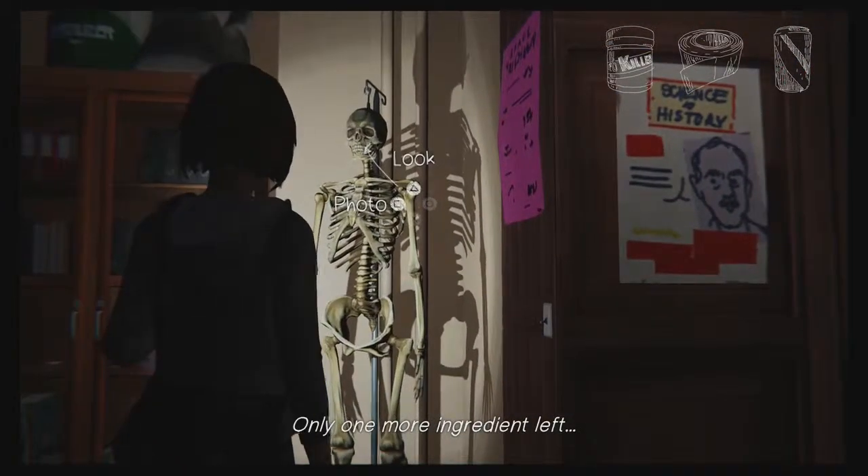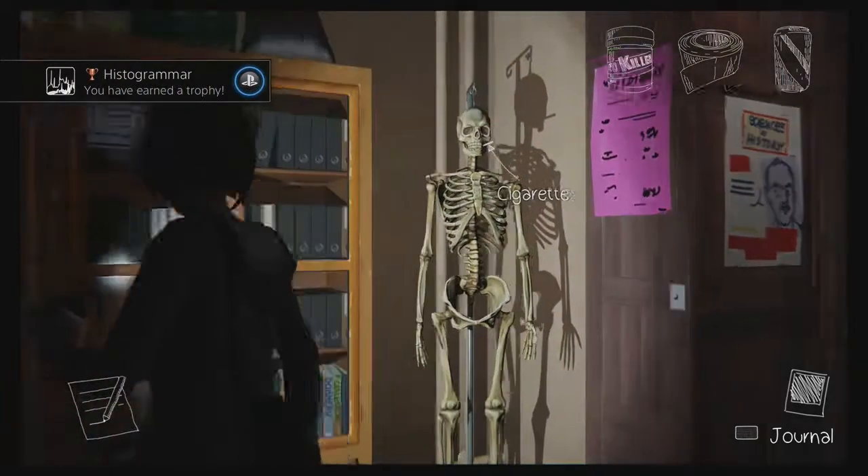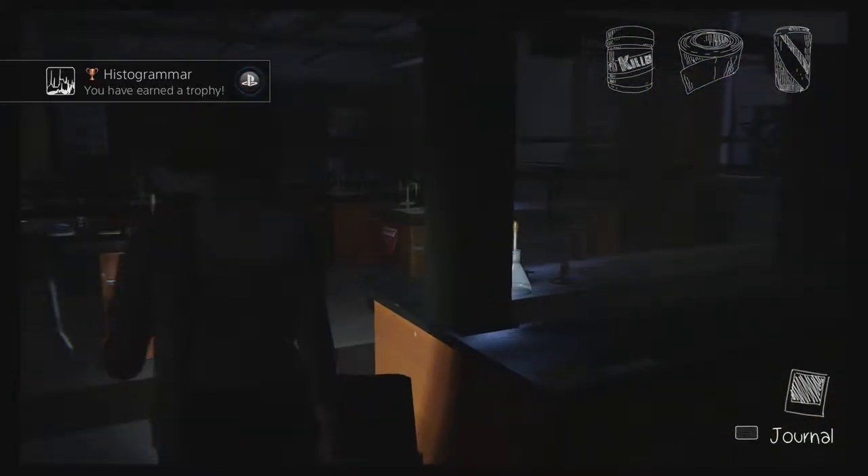Picture 4 is going to be right there — as soon as you turn around, make a 90-degree turn, it's going to be the skeleton inside of that same science room. There you go. Trophy. Done.